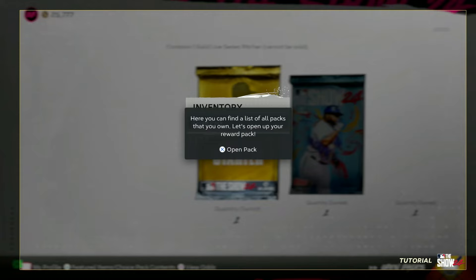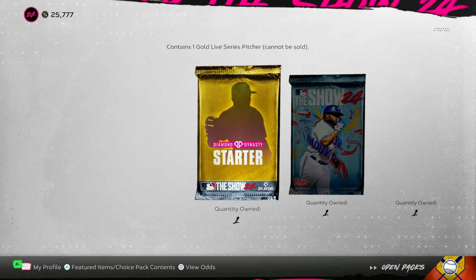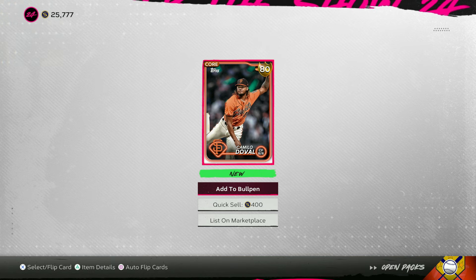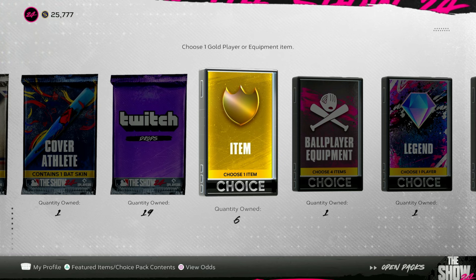I can find a list of all the packs I own. Opening my gold starter — who's gonna be my first gold player? We got Camilo Doval. Honestly that's fine, as far as golds go that's probably one of the more usable ones. All right, we have 25,000 stubs.